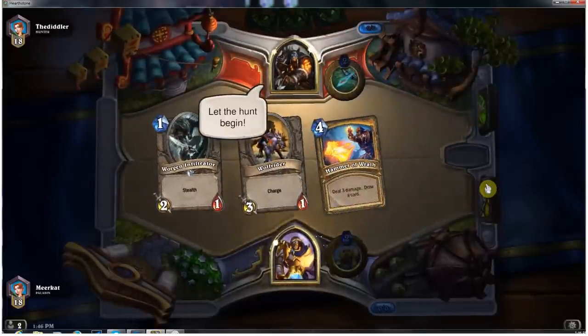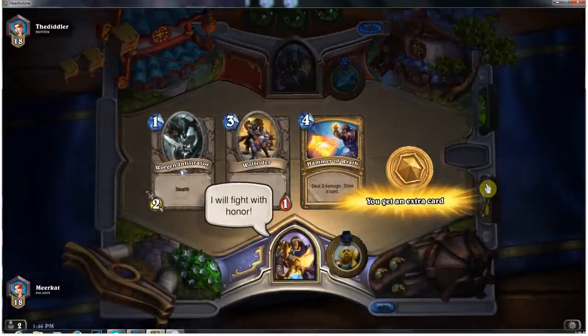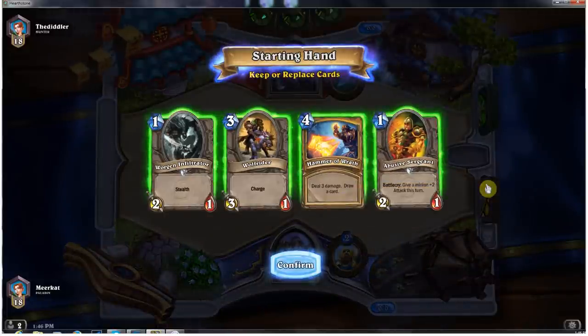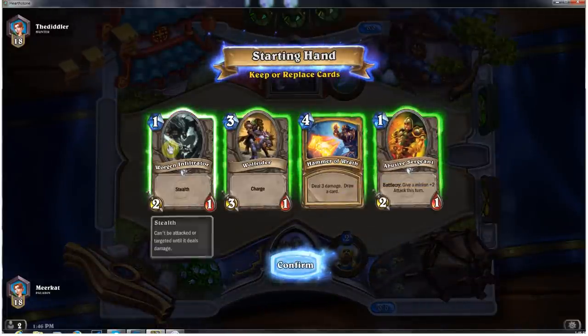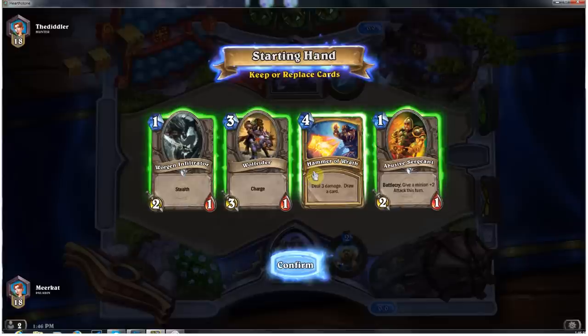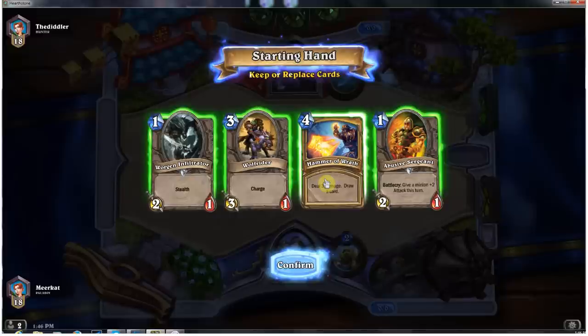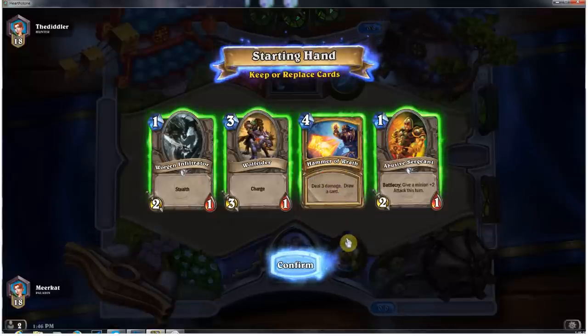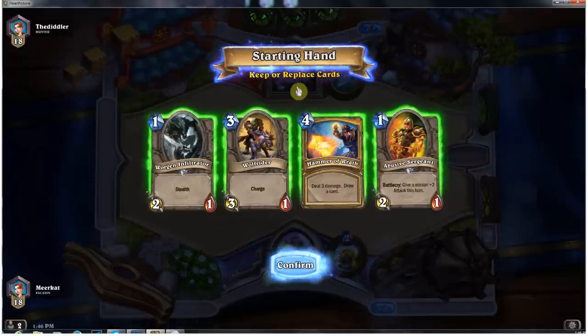We're playing against the Hunter. When you're playing a Shokadin deck, for those of you who are not familiar with it, you're going to want to keep your lower-costing minions at the beginning and save your more expensive-costing spell cards for later — more expensive being the 4-mana Hammer of Wrath. I'm going to go ahead and get rid of that, although it might be useful to hold on to since we are playing against the Hunter, in case they throw down a 4-4 taunt or something.